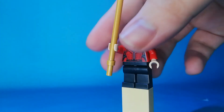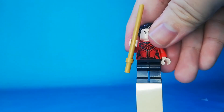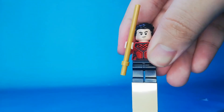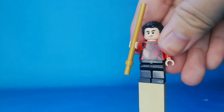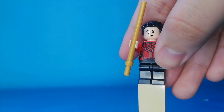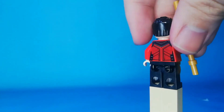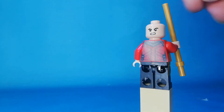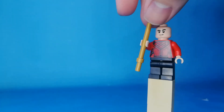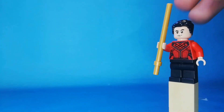Here's Shang-Chi — you can see he has a stick. He's like a Chinese character. You can see it's also red, with this cool detail on the torso and black pants. On the back there's back printing. You can see he has a double-sided face — here's the angry face and here's the other face. Here is Shang-Chi.